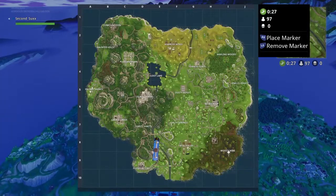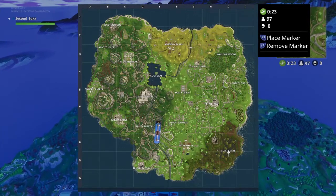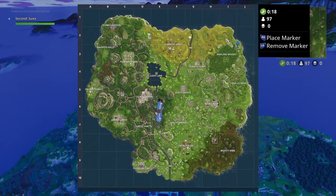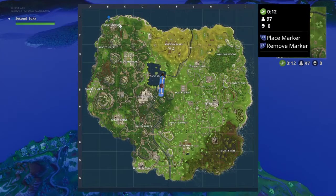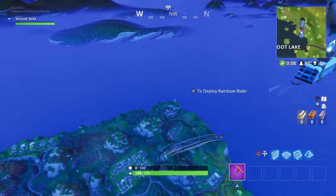Now we are going to check out the llama. We just went to the fox over here at Wailing Woods — right down the map. The llama is going to be all the way up here at Junk Junction in the very top left corner. And I will show you guys where it's at.